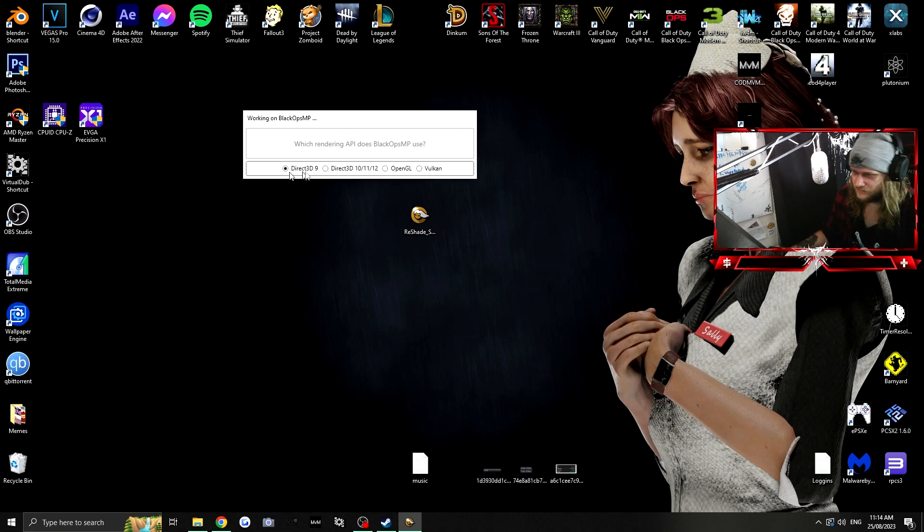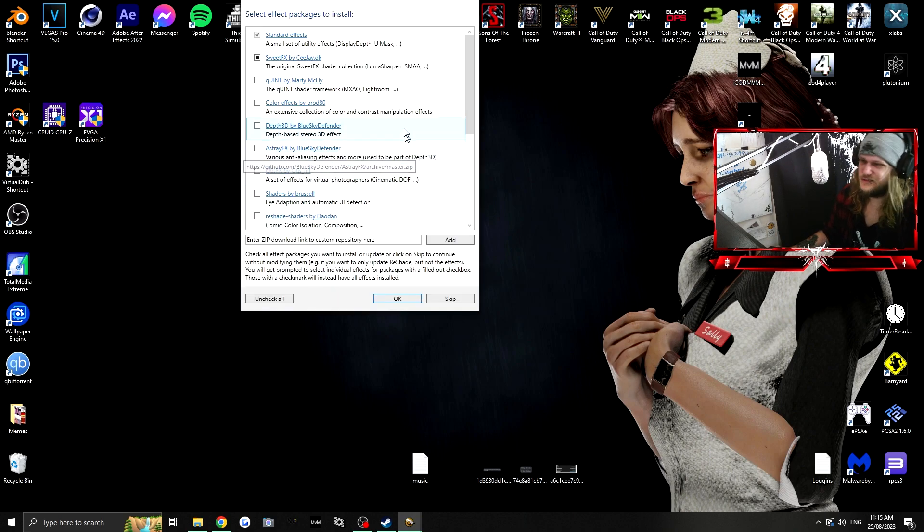It'll ask you what rendering API Black Ops Multiplayer uses. You have a bunch of different options — usually it'll be Direct3D 9 or Direct3D 10/11/12. The 10/11/12 options will probably be for newer Call of Duty titles. ReShade works with other games too like Dead by Daylight. We'll choose Direct3D 9 since this is an older game.